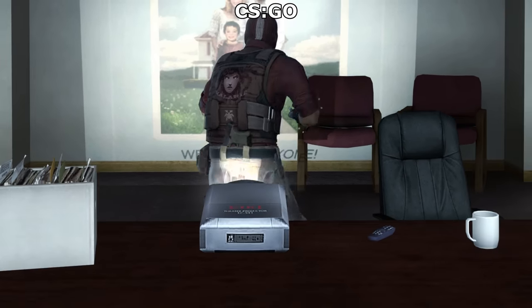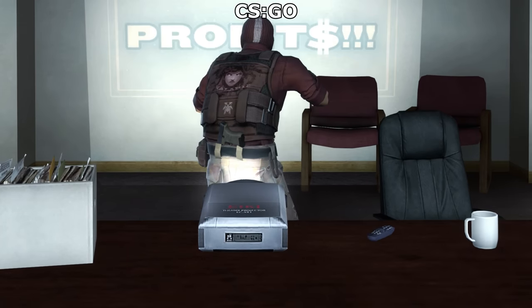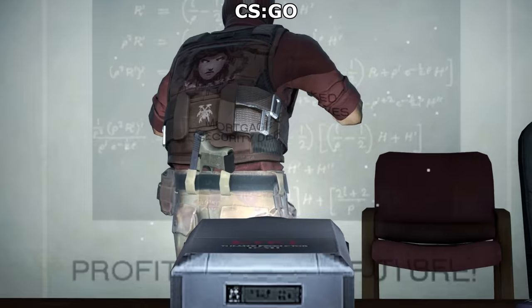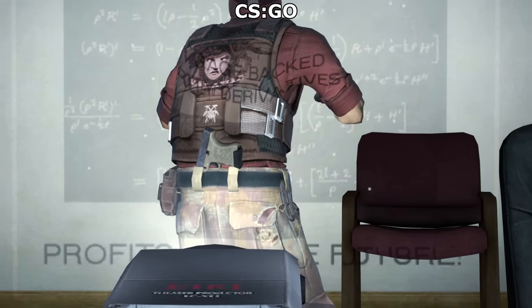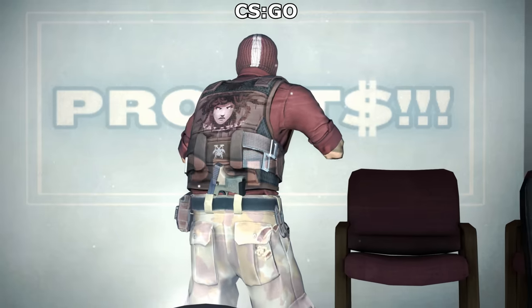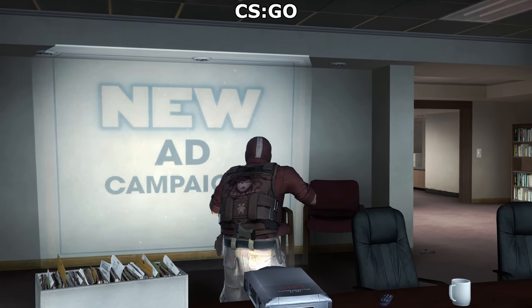In CSGO, I think the projection gets brighter the closer the player has stood to it, or it might just be the glowy effect accompanying this projector model that's doing that. But one thing's for sure — in CSGO, it does correctly project the projection onto the player model, instead of just being a bright light like it was in CSS. So I think this is an improvement, even if the player still doesn't cast a shadow across the screen behind him.